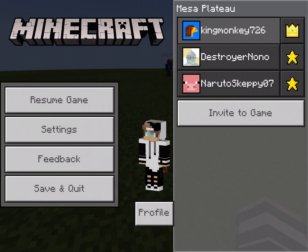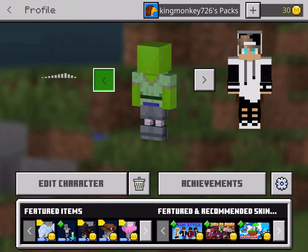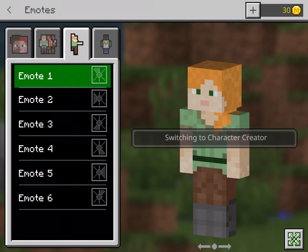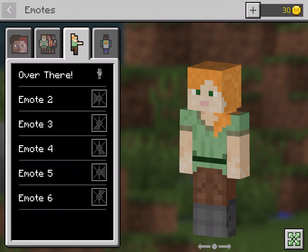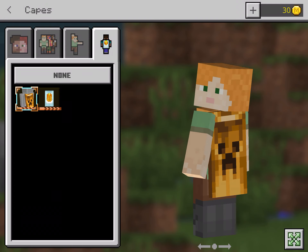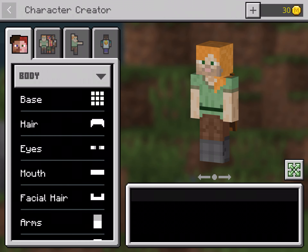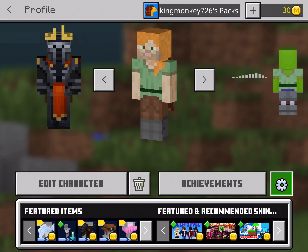In the profile you can see your characters. You can edit a character — there are emotes, which are new, and you have six emotes you can select and do in-game. There are also capes, and you can customize your own character. It's pretty cool.